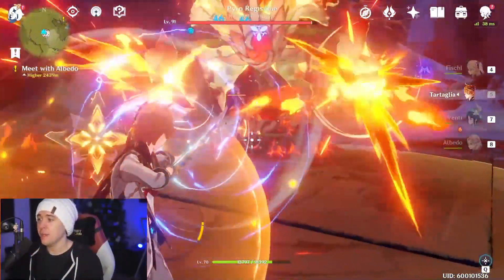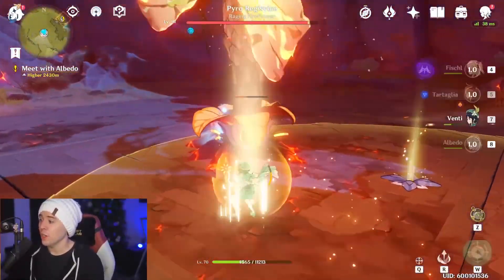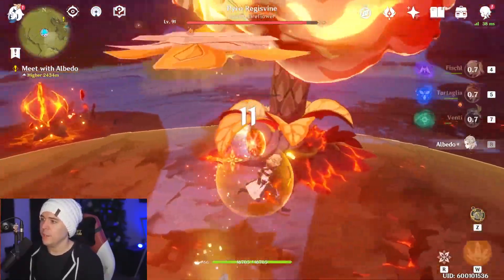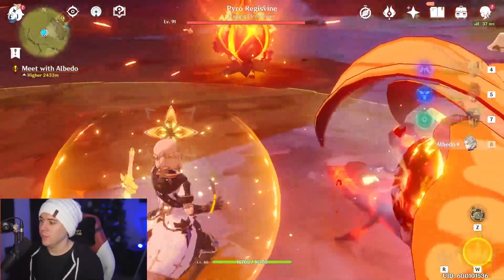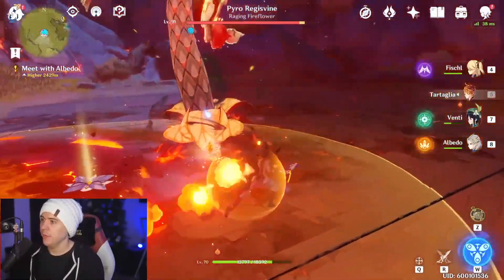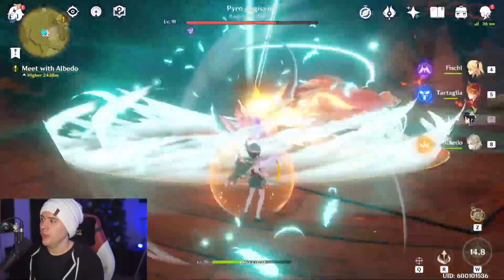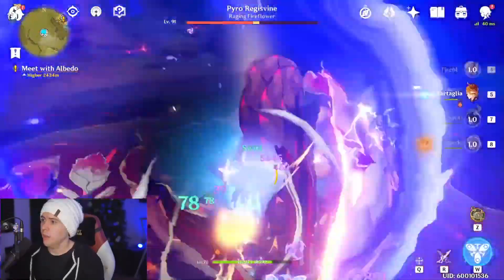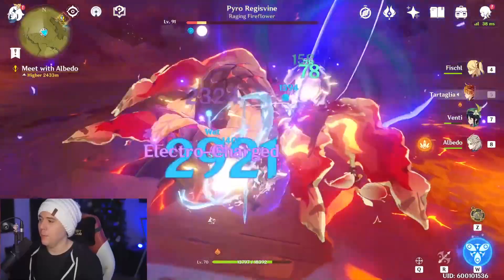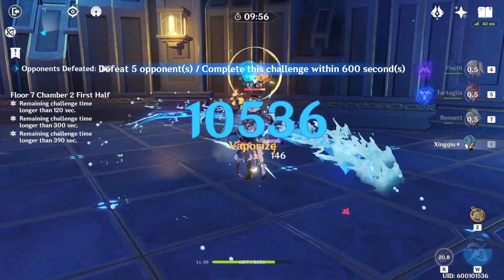When it comes to bows, by far the best bow for Childe is the Skyward Harp. It has a bunch of crit chance, a nice proc, and he really wants that high crit chance. The proc does AOE damage, which is a little bit of extra DPS, and it has those five-star base stats with big attack. If you don't have the Skyward Harp, the second option is the Rust. The Rust is extremely powerful, especially with refinements — it gives attack percent as a substat and up to 80% additional damage via normal attacks.